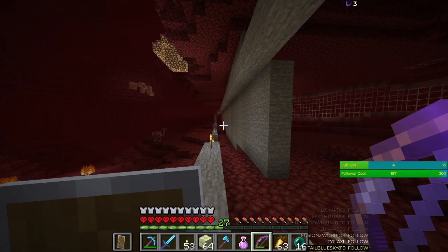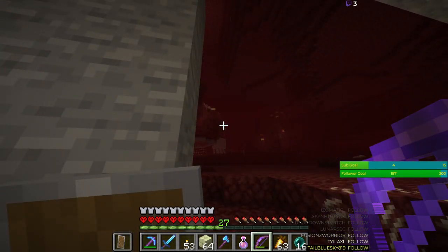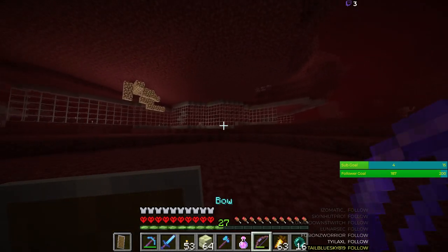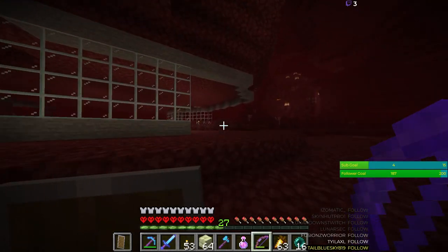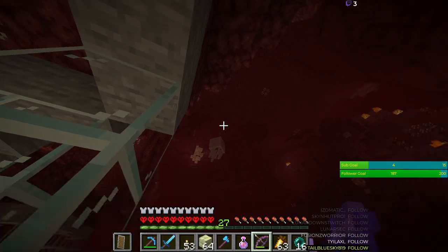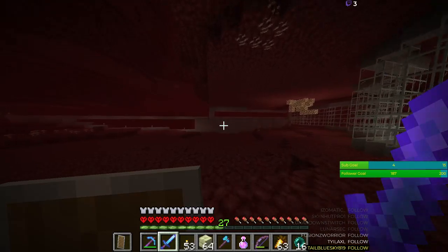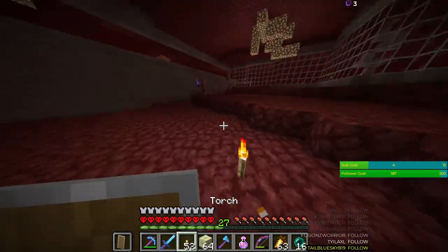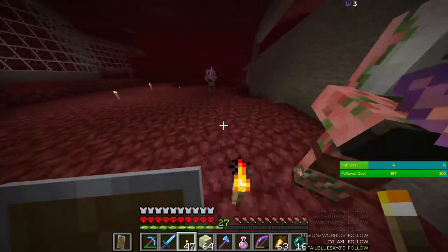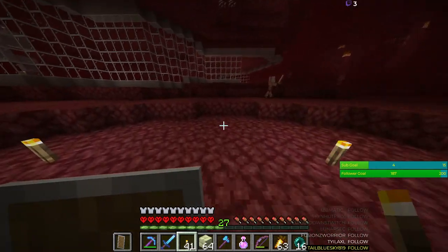This looks kind of bad from this side. I don't like this; I don't want to trigger the zombified piglins. I need a ghast to spawn somewhere where it doesn't bother me. Every time I kill one, another one is spawning. Let's get some light over here, because this is gonna become part of my interior.